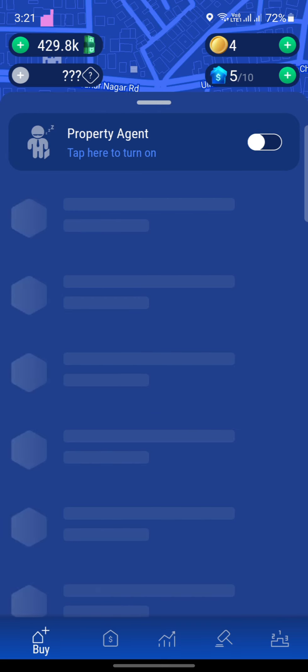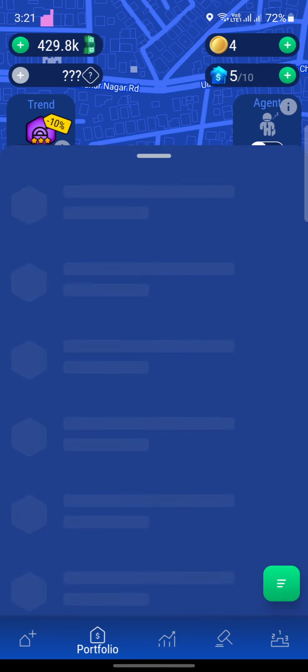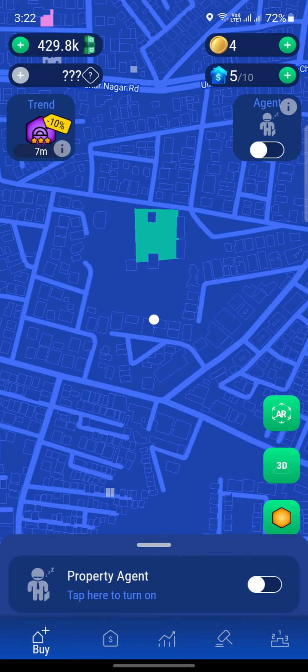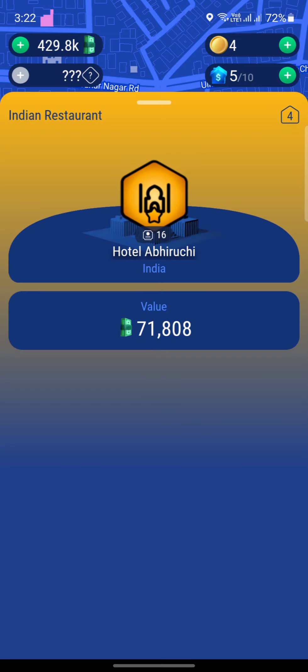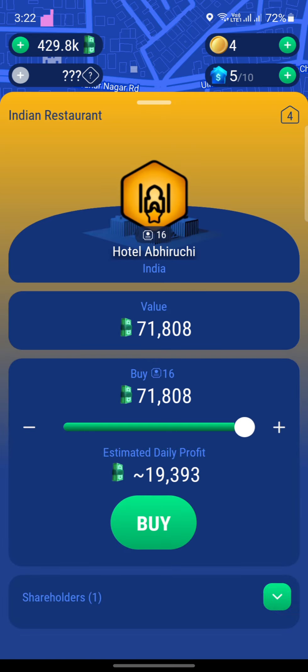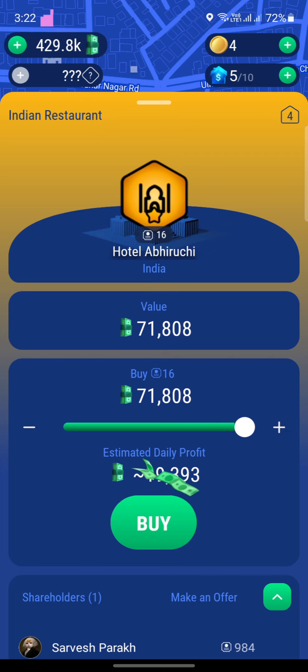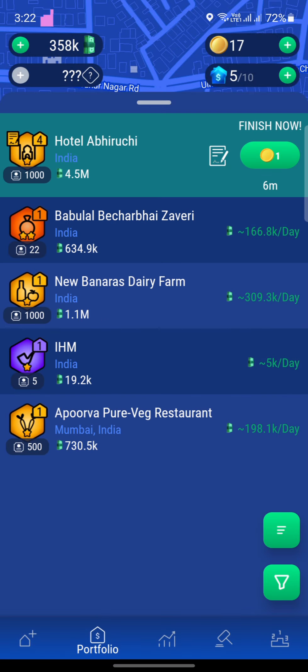Let's extend the number of shares we have for the current property. If you go in over here, you can see Hotel Abiruchi, where I have 984 shares of this hotel. If I go in over here, only 16 of those are available on the market. So in total, there are a thousand shares to this property, and if I invest 71,000 in it right now, I own all the shares. So I'm just going to buy that, and it's going to take seven minutes to sign the contract.